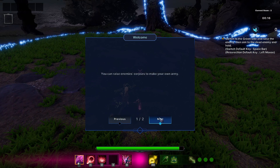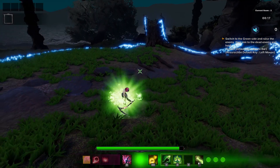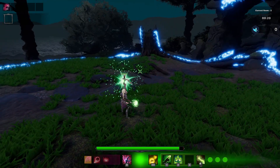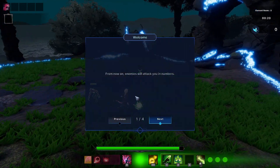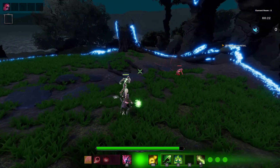You can raise enemy corpses to make your own army, then use the green side of your staff to access your other abilities. Raise an enemy with the left mouse button. From now on enemies will attack you in numbers — raise more minions and try to keep your army healthy and survive. When you are hit, a portion of your life cannot be recovered even with healing; this is called fatigue. Fatigue can be removed in the sanctuary.